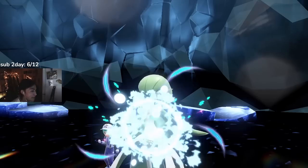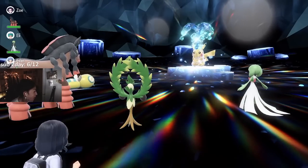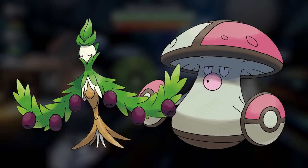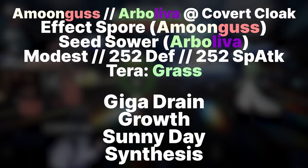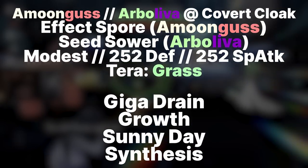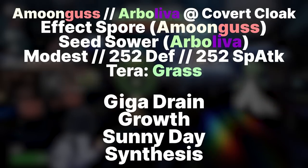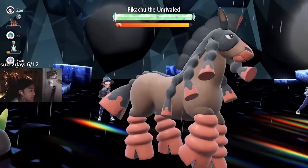The two Pokémon that have proved most successful for me are Arboliva and Amoonguss. For the movesets, they're both exactly the same, so I'll show both at the same time. For the moves, we have Giga Drain, Growth, Sunny Day, and Synthesis. I gave them both a Covert Cloak to block the paralysis from Thunder and the Defense drop from Iron Tail. Even though I poured all the defensive EVs into physical Defense, the special moves will always be a 3-hit KO.